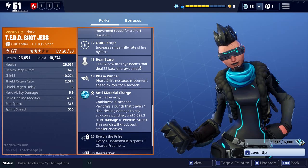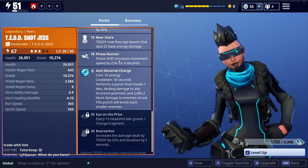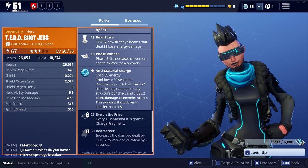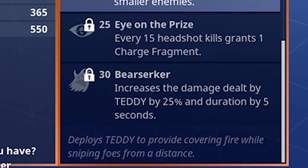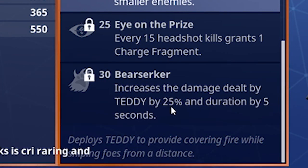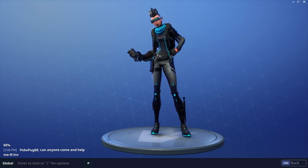You've also got Bear Stare, so teddy now fires I-beams that deal 22 base energy damage. You've got Phase Runner, so Phase Shift increases movement speed by 25% for 4 seconds. And then you've also got the Anti-Material Charge, which you get at 3 stars. The two that I haven't got yet, just because we're early in Canny Valley, is Eye on the Prize - so every 15 headshot kills grants a charge fragment - and Berserker, which increases damage dealt by the teddy by 25% and duration by 5 seconds. So it deploys teddy to provide covering fire while sniping foes from a distance - that's kind of how you're supposed to use Tedshot Jess.